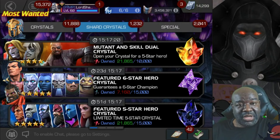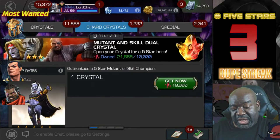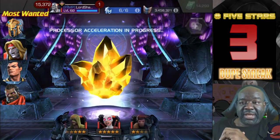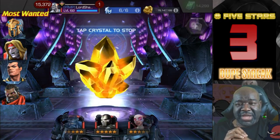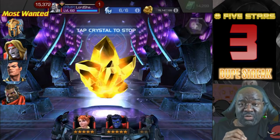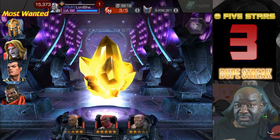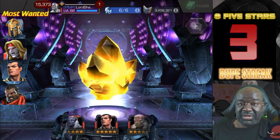Let me pop up the dupe counter — I forgot to do that before, but these are guaranteed 5-star crystals so they are eligible for the dupe counter. Going back in for the next one. I don't think there's any mutant or skill champion that I really want awakened, to be honest. We do have a better chance to pull an Aegon from this crystal but it comes at a price — zero chance to pull Doom, zero chance to pull Human Torch. You're not going to get any champion that's not a mutant or skill.